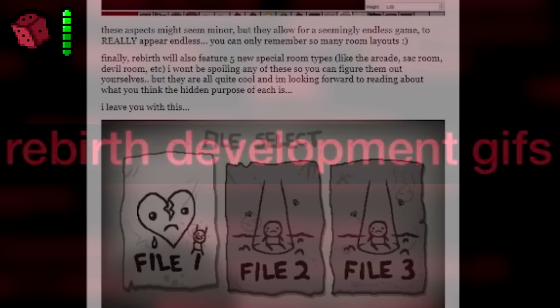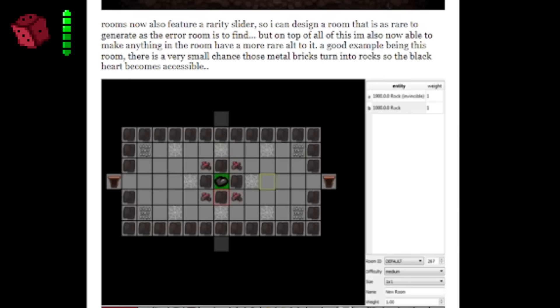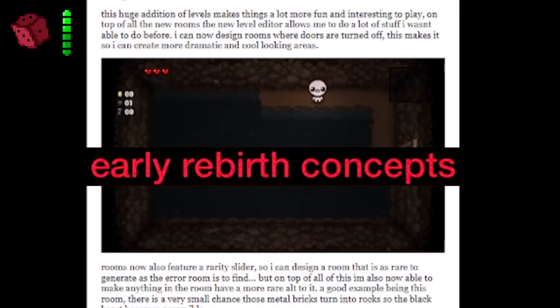Development GIFs. If you dig deep enough into Edmund's Isaac blog, you'll find multiple GIFs showing off the game in its early development, like the map display, pause menu, and the way the floor generator works. There's also an entry called Early Rebirth Concepts, which — along with the 40-page art book — goes hand in hand with this topic.